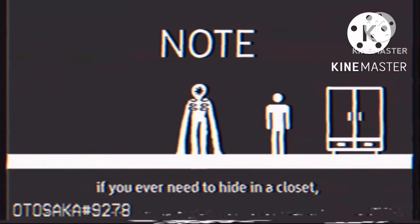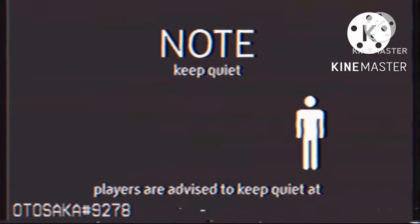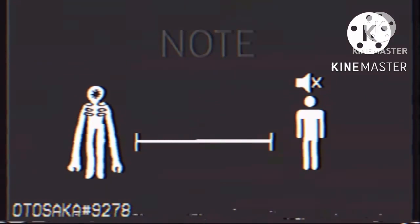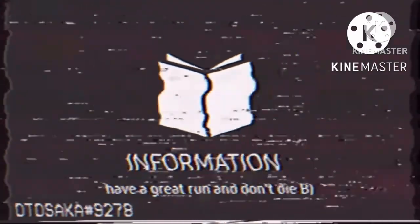If you ever need to hide in a closet, players must control their heartbeats by playing a minigame. Players are advised to keep quiet at all times and to stay away from the entity. Thank you for watching this informative video. Have a great run and don't die.